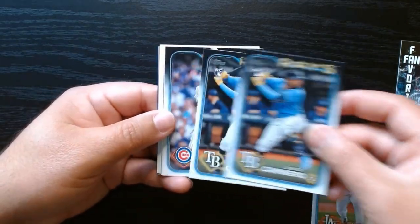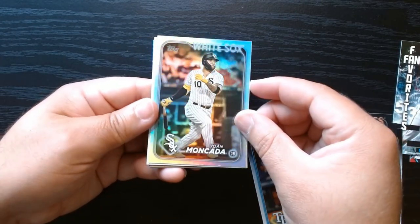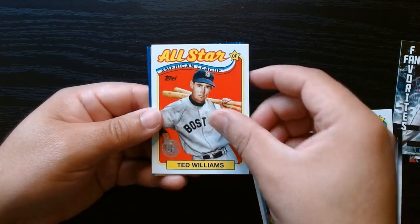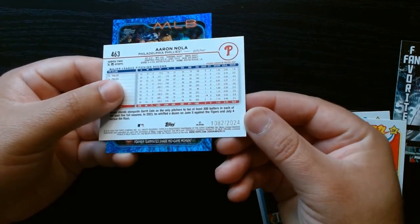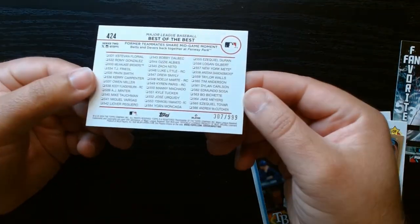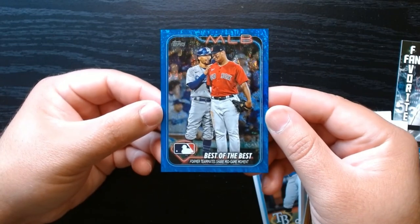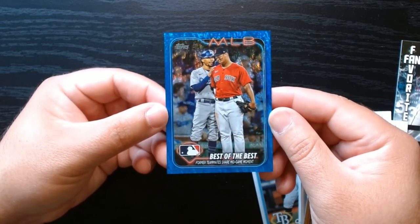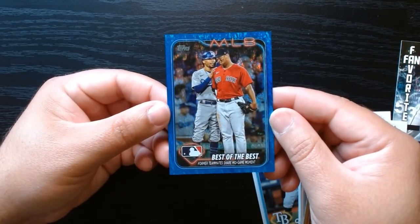So across these four value packs: Yamamoto, two Junior Camineros, Piek, Crow Armstrong, Curran Casas, the holo of Yoán Moncada, the All-Star anniversaries with Williams and Mookie, Aaron Nola gold numbered to 2024, and a blue shimmer numbered to 999 of Devers and Mookie — former teammates. Four value packs of 2024 Series 2 Topps Baseball — I got some numbered cards out of them, so that's always a plus. Hope you guys enjoyed it, see you next time!